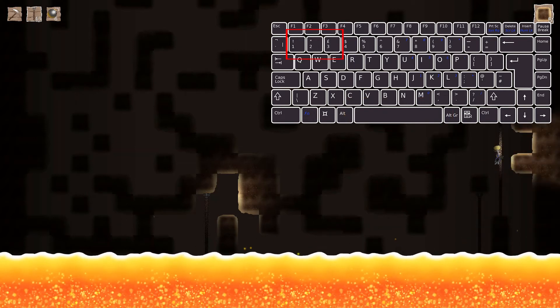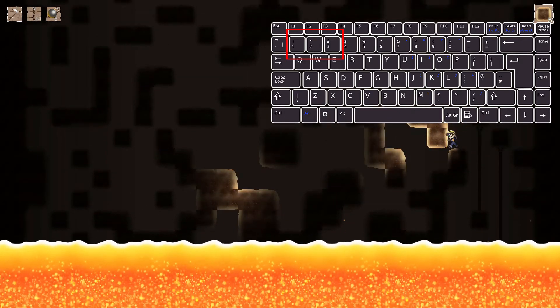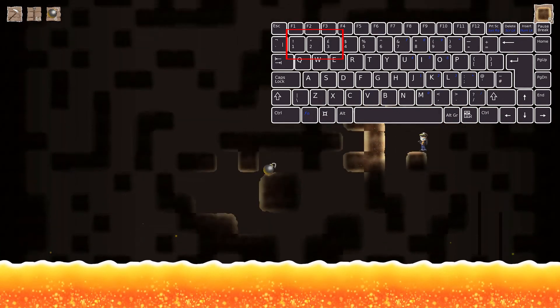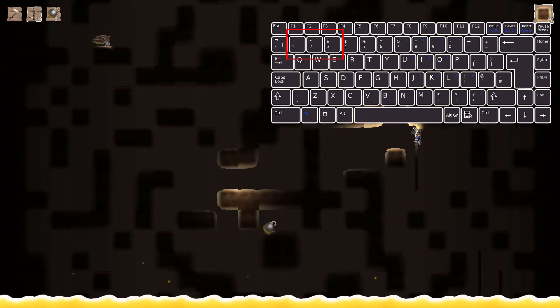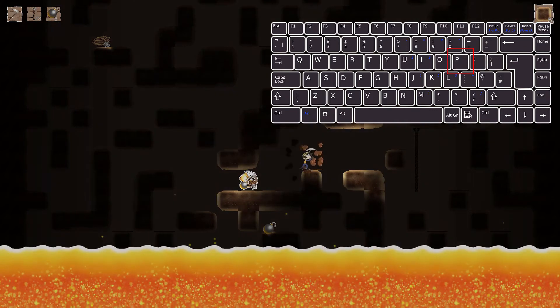Use the buttons 1, 2, and 3 to use the hotbar to select either your pickaxe, rope, or bombs. Once you find the item that you want to use, press P to use the highlighted item in the hotbar.